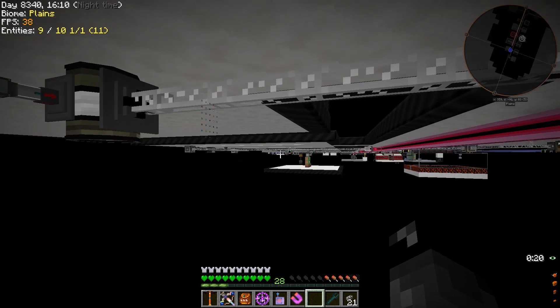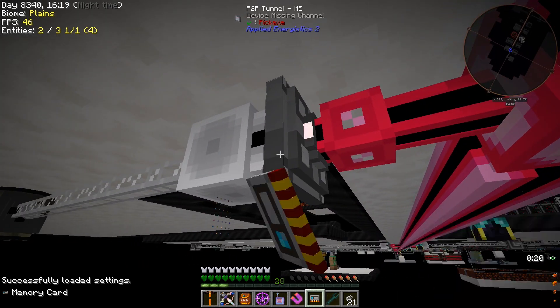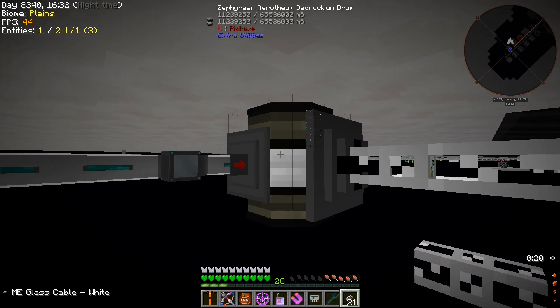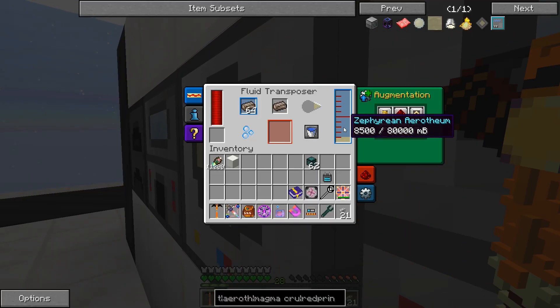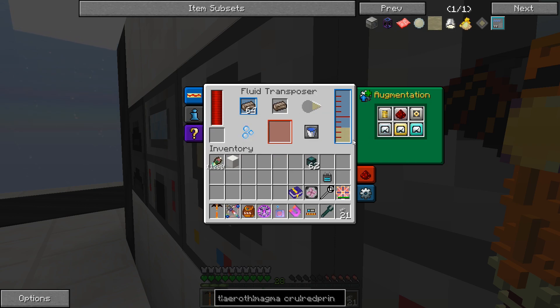We need to add this drum to our network — right-click the fluid storage bus on the P2P tunnel. This will get its channel and be on the network so we start using this stuff quickly. That is now filling up. The erythium supply should keep up now. If only we could get the fluid transposer to go faster — we could add more fluid transposers, but I'm not sure if that's necessary. It looks like our arothium supply is going to keep up.